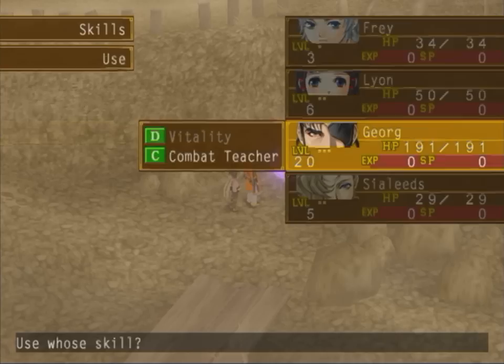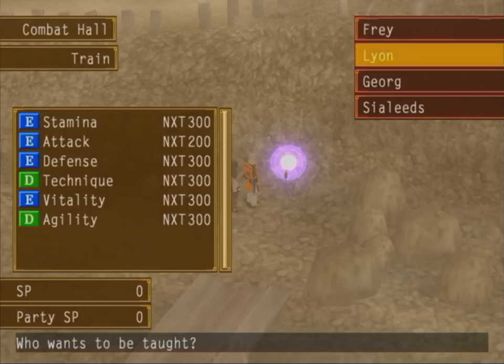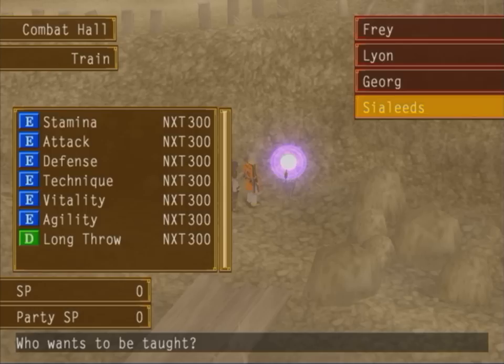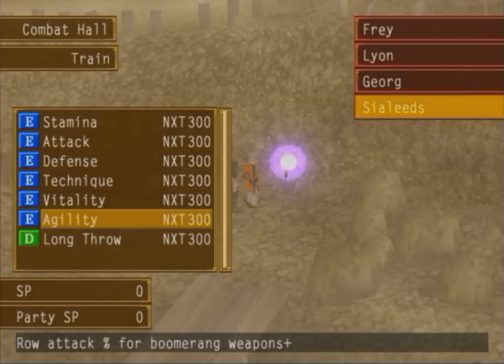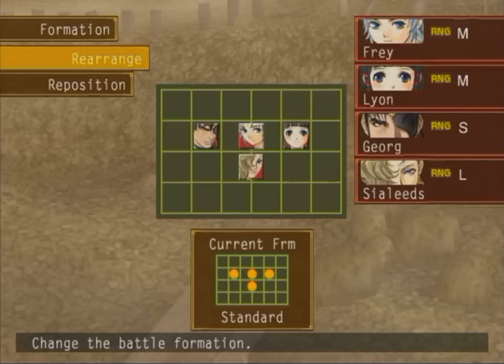Alright, so we're going into Combat Teacher. It's rank C. Basically, that's what this use skill comes in. Some characters that you can have with Combat Teacher can actually train skills in the field, anywhere you are, as long as they are in the party — using skill points to train them up. So that is probably one of the most useful skills in the game. And you can actually train up Siléads' Longthro as well. The only way you can actually upgrade his Combat Teacher ability is by gaining certain books or items that you get throughout the game in Treasure Chests, and it automatically does it for you.